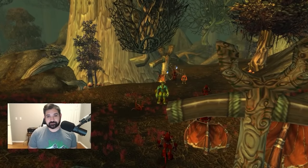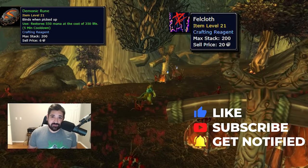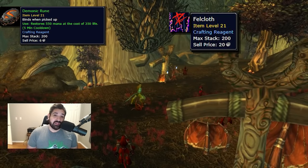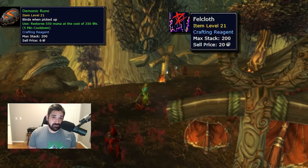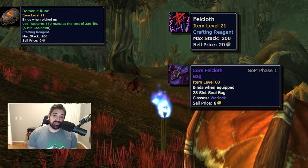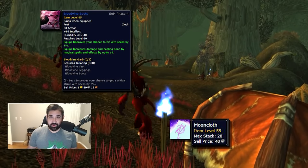Number one, I want to talk about the Demonic Rune and Fellcloth farm. In short, this is the Satyrs in Felwood. This is a great farm, it's a common farm. The respawn rates are fantastic, you can kill these Satyrs — they have low health, they're grouped up, they're demons. Fellcloth is very useful; it's used to create things like the Core Fellcloth Bag, which is huge for warlocks. It can also be turned into Mooncloth, which is used to make a ton of stuff, including the best-in-slot Bloodvine set for warlocks.